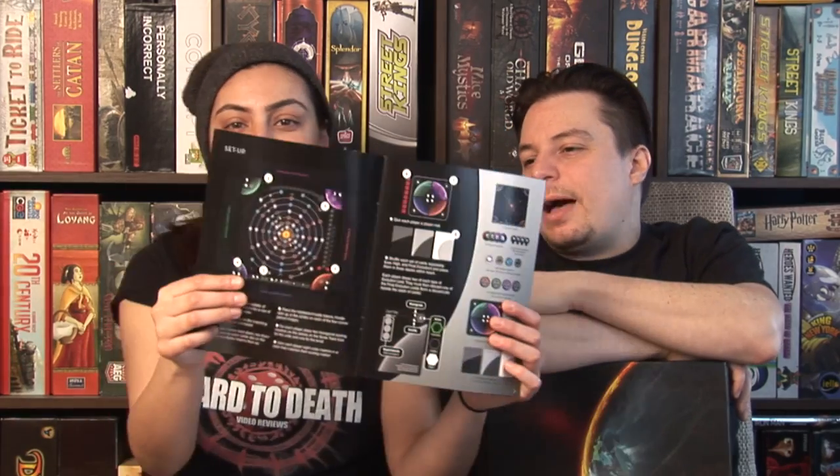It's brand new, a couple of years old, the new one. It's not complicated at all — you have the whole orbit of the universe with all of the constellations for the past 3,000 years. Dude, you lost me already! I'm kidding, I'm kidding.